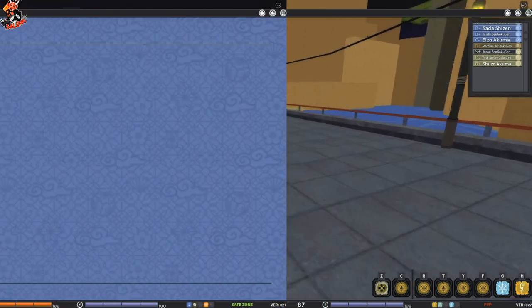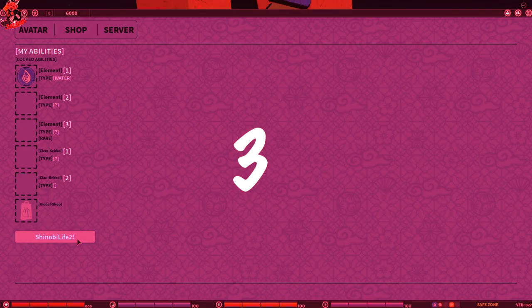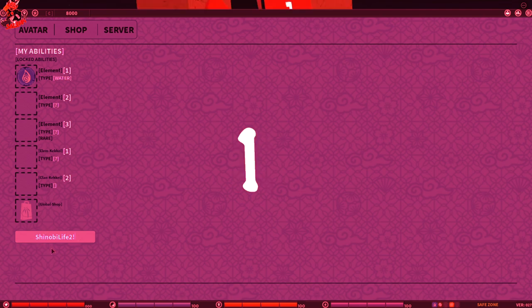With that being said, let's get right into the video. Alright, the first code is SL2 exclamation mark, which should give you 2,000 coins. The second code is Shinobi Life 2 — make sure the S and L are capital — exclamation mark, and that should also give you 2,000 coins.